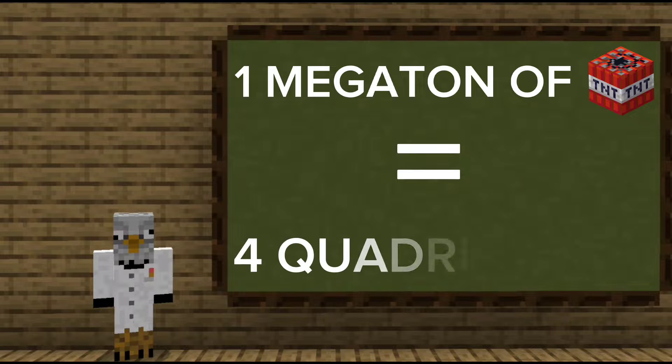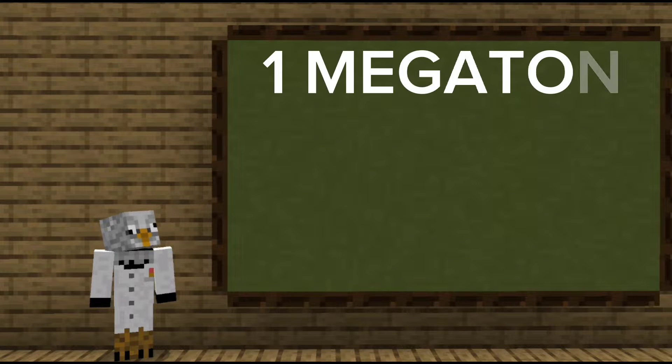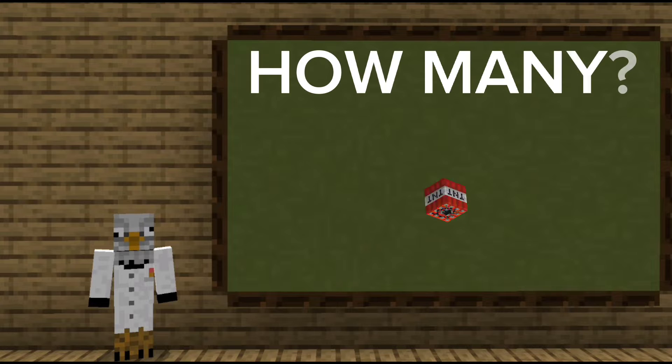To put that into TNT perspective, 1 megaton of TNT produces 4 quadrillion joules, which means we need 50 quadrillion megatons of TNT. 1 megaton is equal to 1 million tons.